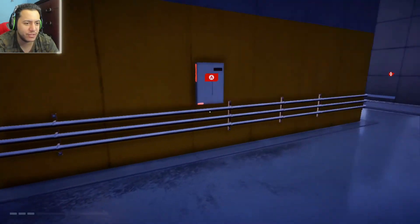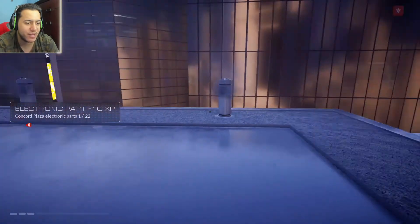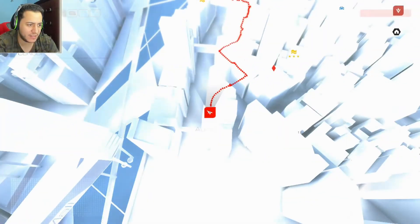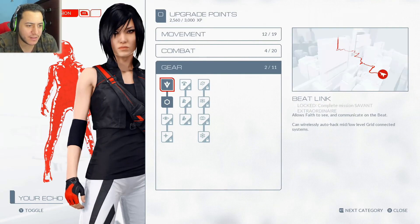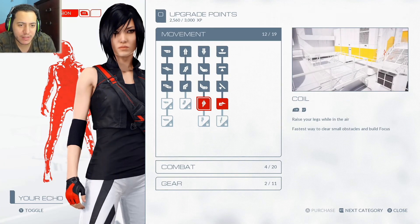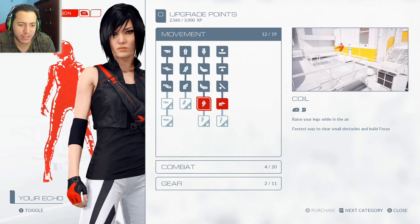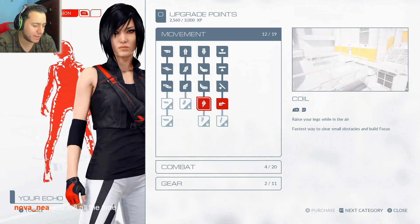I never really know what's a big fall or not. I just happened to find this random thing by itself. It's got the links. Let me see what else we can buy right now. I don't really want to focus on combat. Gear is all locked. I can buy stuff over here — ooh, wait, that was in the original. Raise your legs while in the air — fastest way to clear small obstacles and build focus.